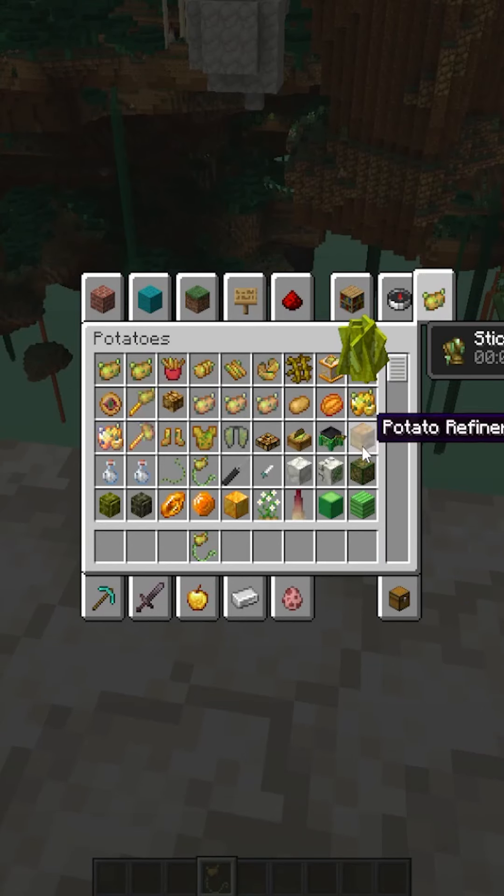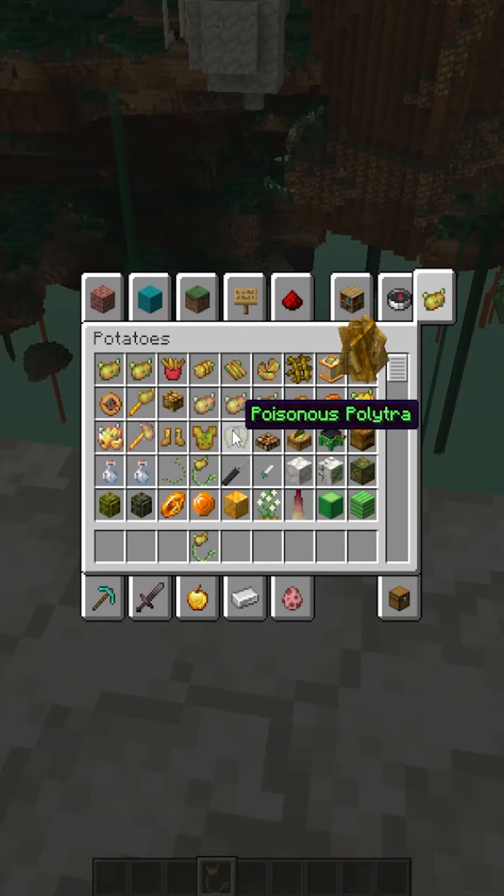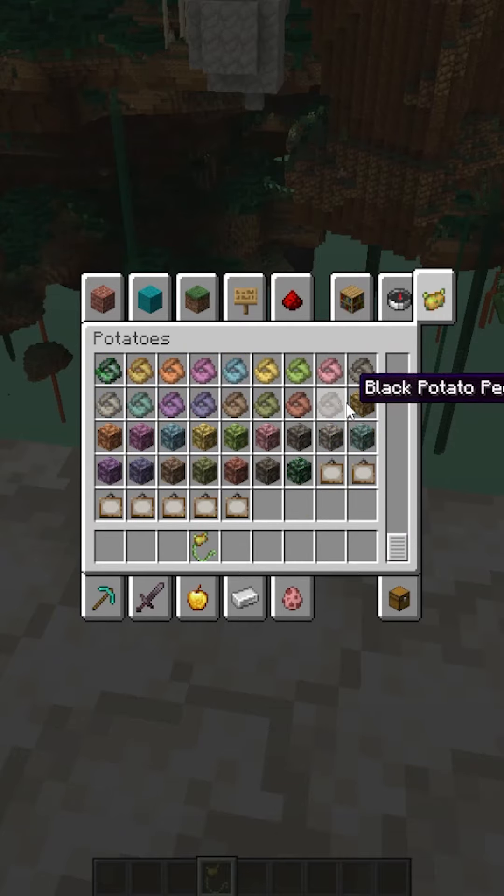As you can see here, we have the potato portal, potato armor, potato potions, new different types of potatoes, more blocks, and so much more. It's actually insane.